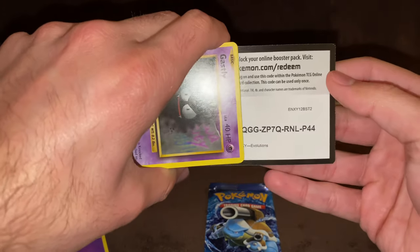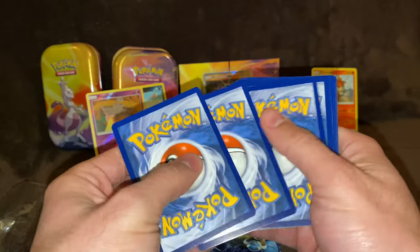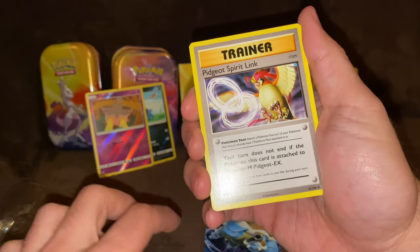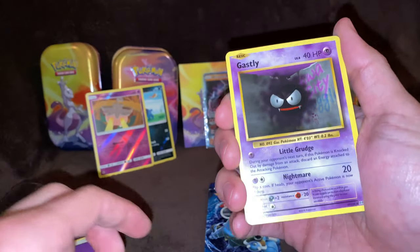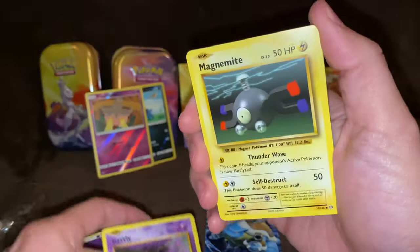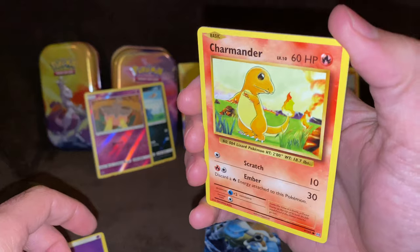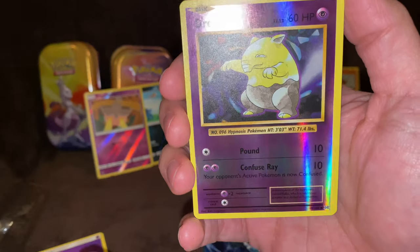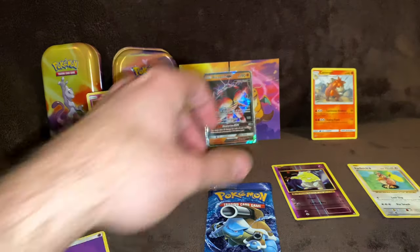Here is the card for that. One, two, three to the front. We got a Porygon right off the bat, then a trainer card, Metapod, Ghastly, Magnemite, Seal, Charmander, Diglett, a reverse holo Drowzee, and a non-holo Farfetch'd. Nothing great in this one.